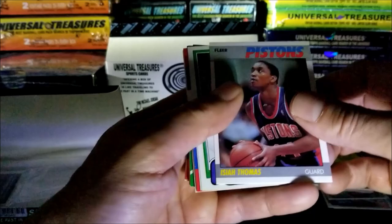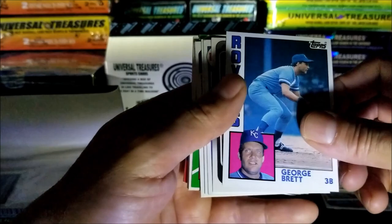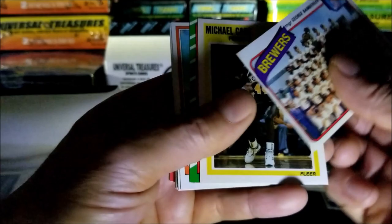Isaiah Thomas - nice card, that was an 87. Mark Claire, Tony Reed, Byron Scott - that's a good card. George Brett 1984, Alvin Robertson looks like an 85. This one is John Mzano. Joe Montana 1984 - that's a beautiful looking card!